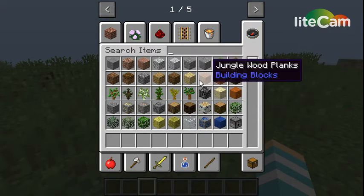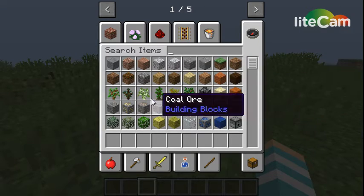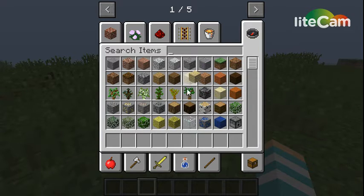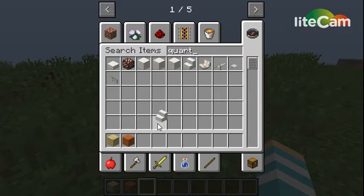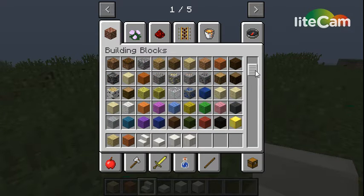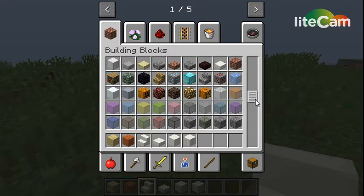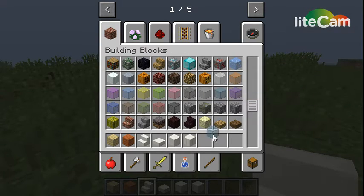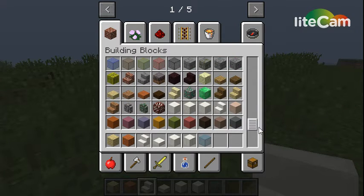I am back. You're going to need some materials - let's see, I'm gonna get some birch, some acacia, quartz, quartz stairs, quartz slabs, quartz block, pillar quartz. We're also going to need probably signs and stained glass.